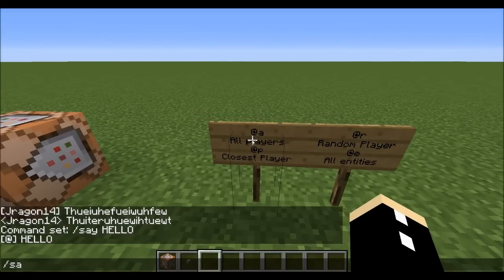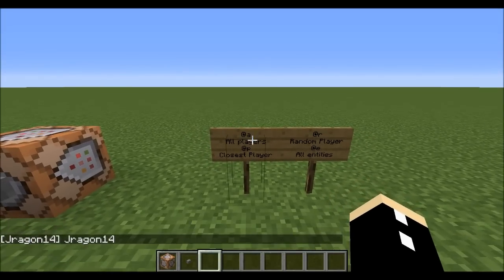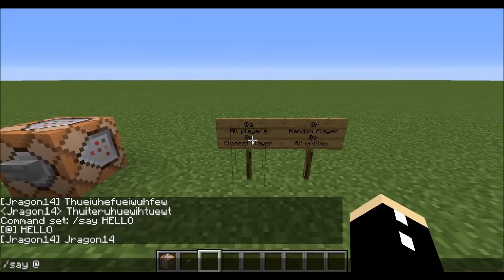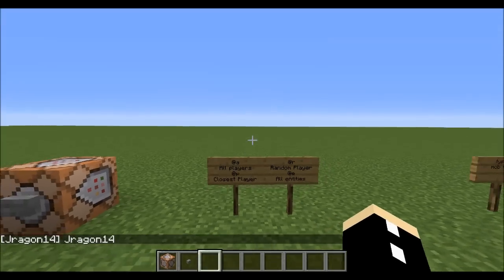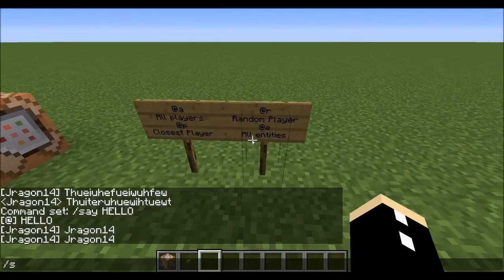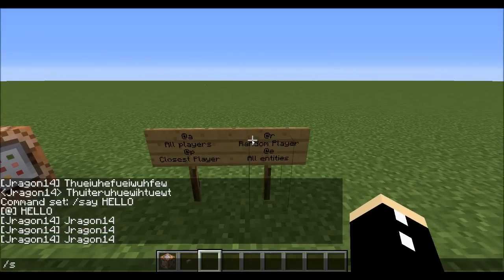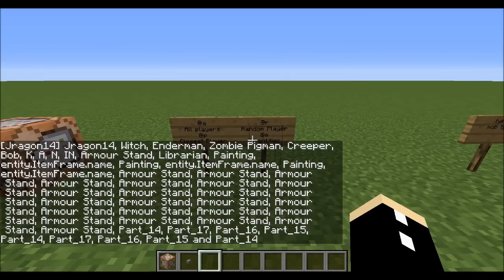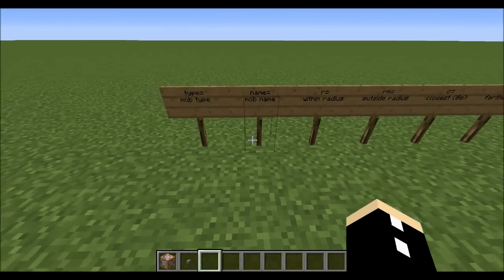There are some cool applications of this. You can go say @a and it's going to say all players on the server — which is just me. You can also go say @p, which says the closest player on the server. You can also say say @r, which says a random player on the server. And then the most important: say @e, which says every entity by their name on the server.